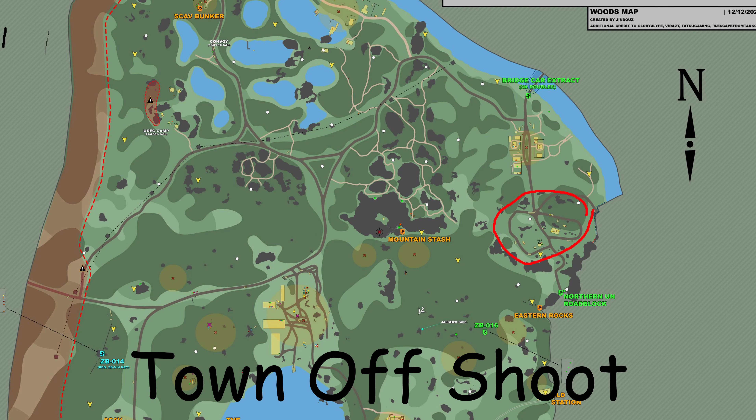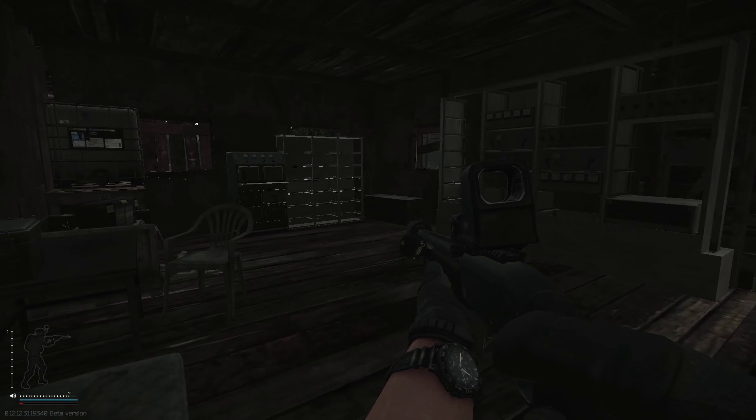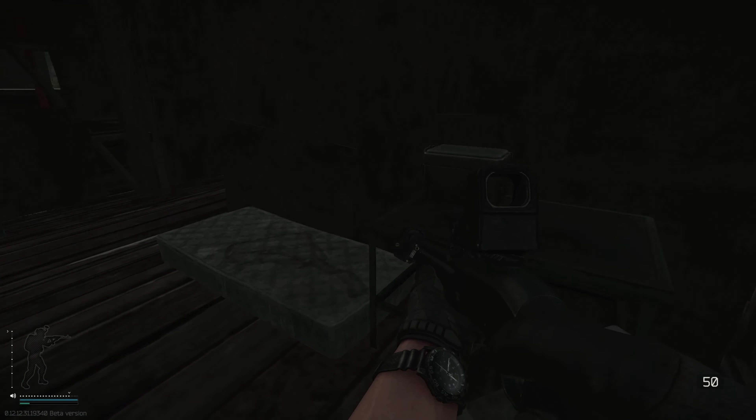First, I'm at this village across the road that leads into the town over here. If you walk up the town road you'll run into this village. We're going to go into that building and I'll show you the loot spots. Then we'll go to the next building, and I'll show you the spots for those two little cabins. In this first one we've got a weapons case and a toolbox.